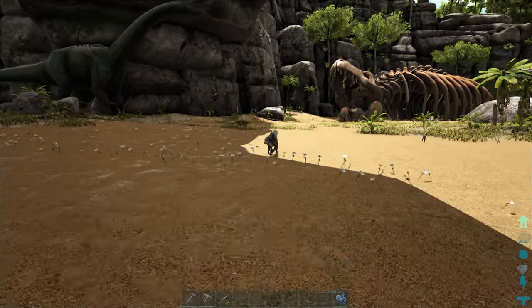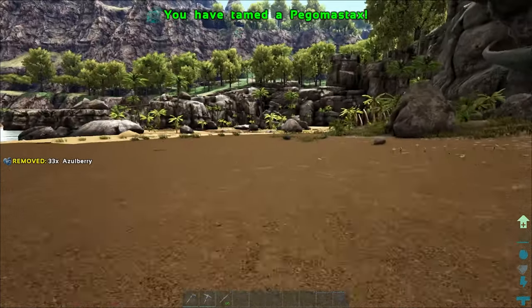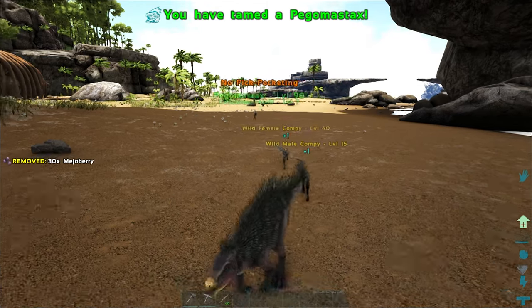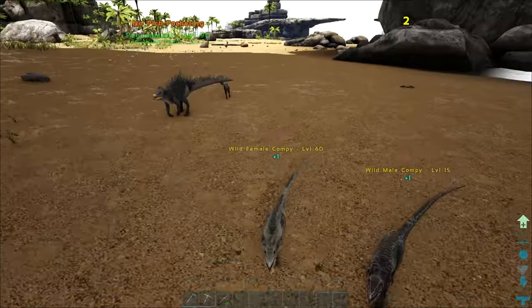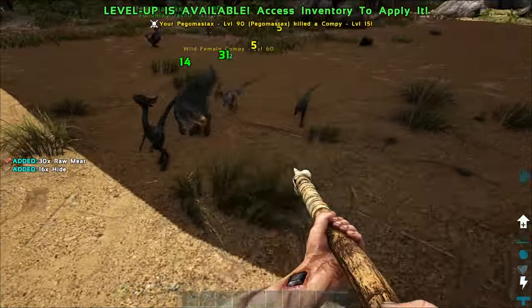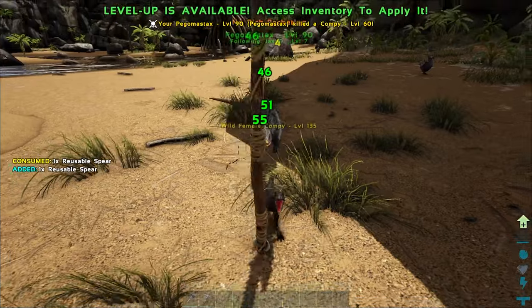We've got a pegomastax running up to us. We put our berries in our last slot and we tame our first tame of the entire series, a pegomastax. We've got another one rushing up behind us, so we go ahead and tame that one as well. And there's a little bit of a compy army following me. I'm just going to send them on. A little scrap with the compies — a pegomastax might work out of those.